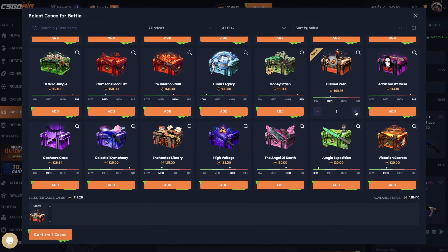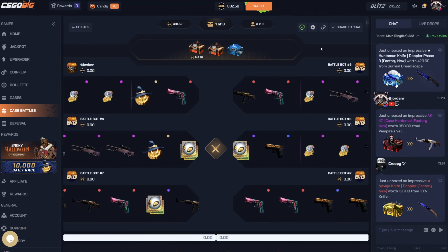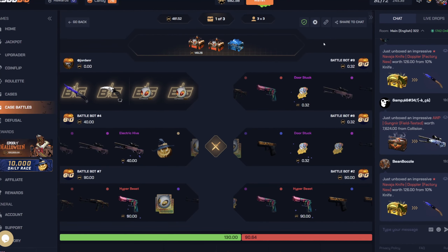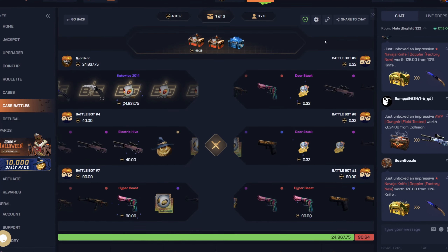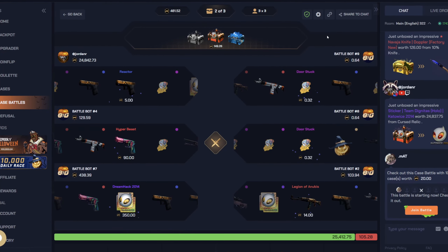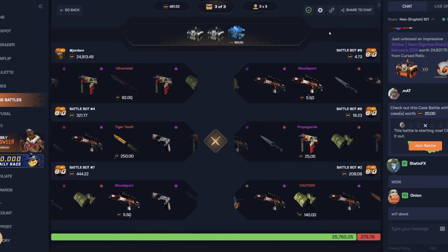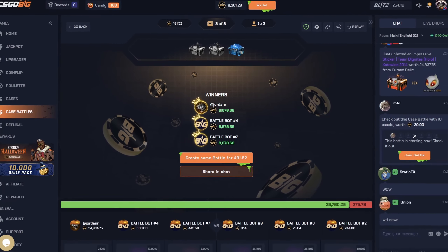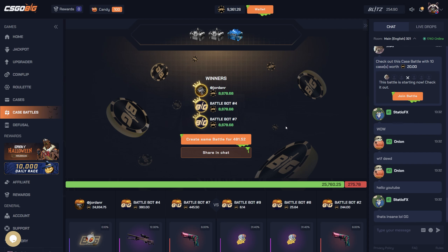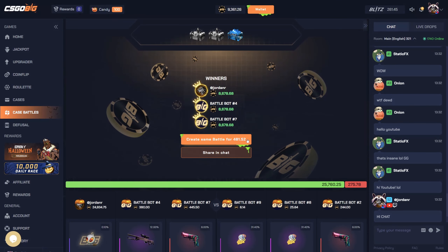Let's keep this going — I'm gonna do two cursed relics and a luminous. There we go, starting off with one out of the cursed relic. Give us the katowice sticker — it actually did! Oh my god, that is 24k! Holy shit, that is a beautiful win right there! 8.6k per person. If only that was a 2v2 or 1v1v1, I'd be fucking rich right now — I could pay off like half my car with that. That is so nice.